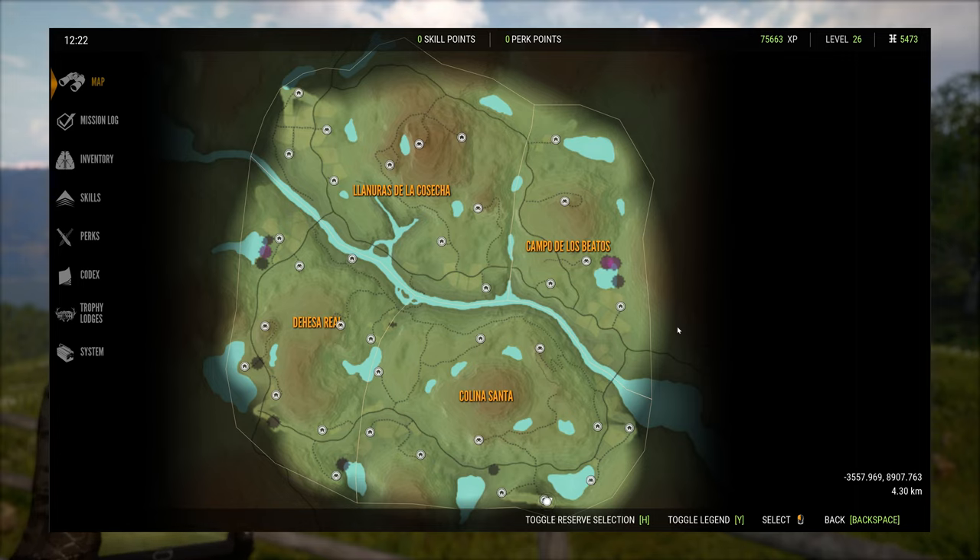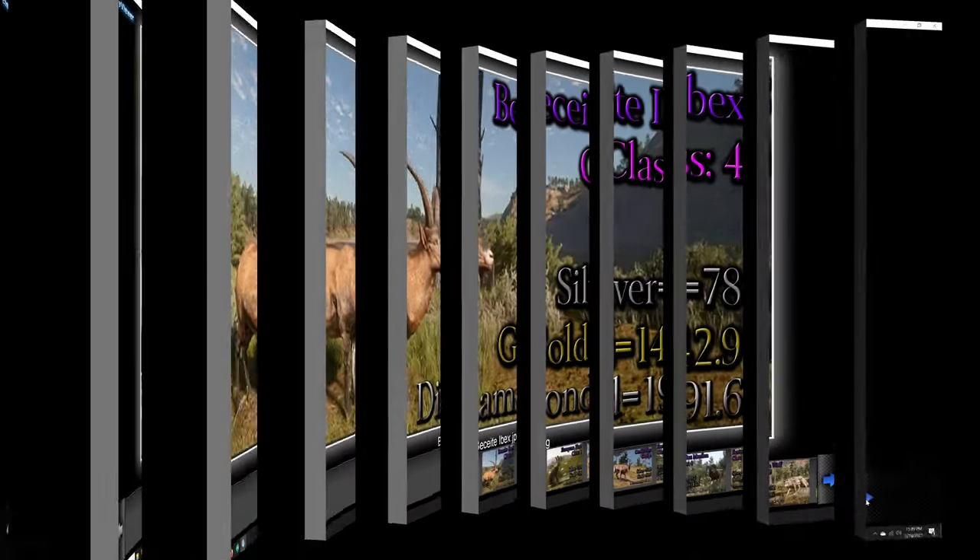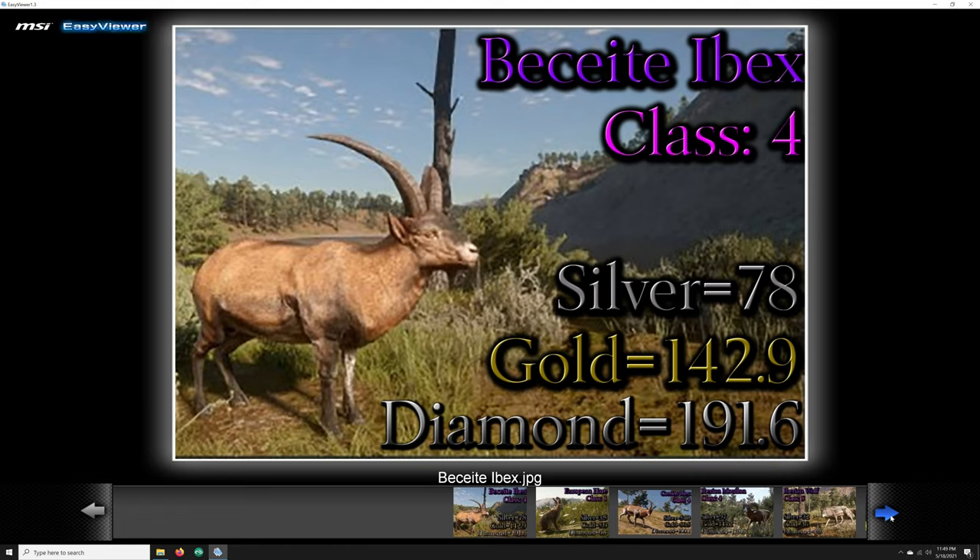Let's move over to the animals on this map, because this one's actually pretty cool. Going in alphabetical order, our first unique animal to Quattro Colinas is the Beceite Ibex, which is a class 4. The minimum trophy rating for silver is 78, for gold is 142.9, and diamond is 191.6.